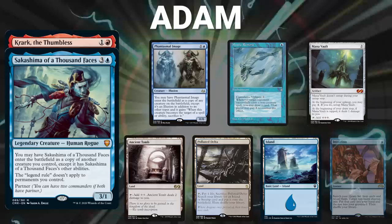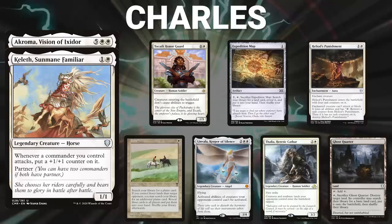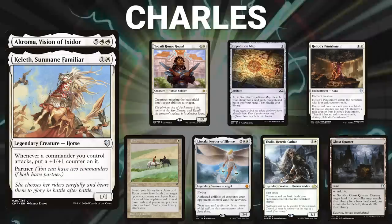Charles brings back Akroma and Keleth. His opening hand contains a Tocatli Honor Guard, Expedition Map, Heliod's Punishment, Tithe, Linvala Keeper of Silence, Thalia Heretic Cathar, and a Ghost Quarter.